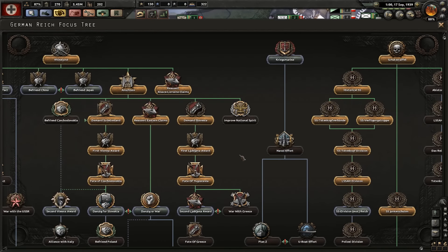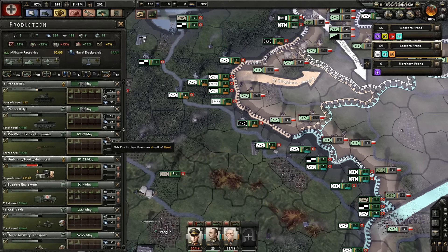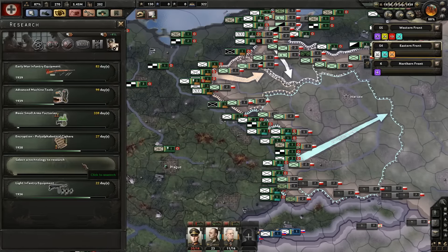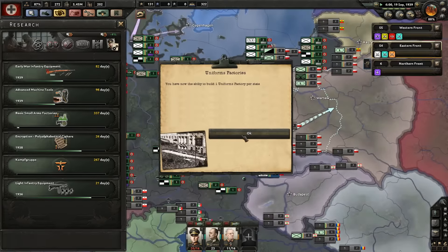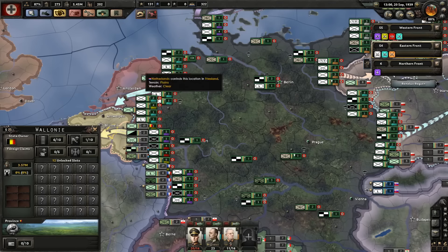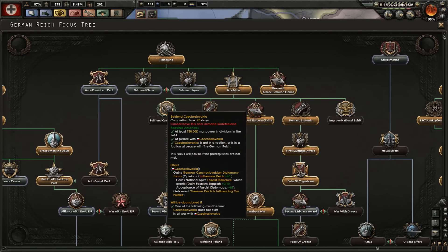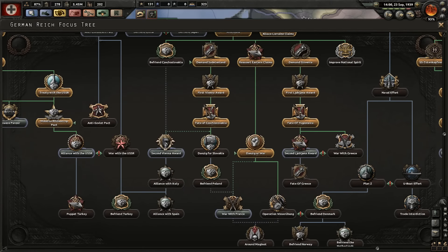It's September so we're going for Danzig or War. Three military factories — just one. Where should we add them? Artillery. Let's click. Kampfgruppe — send these guys on. Go again, uniform factories. Shouldn't I already have my war declaration thing going with Belgium? Garrison maintenance, 16th of October. Danzig or War! Now we shall go for the Second Vienna Award.